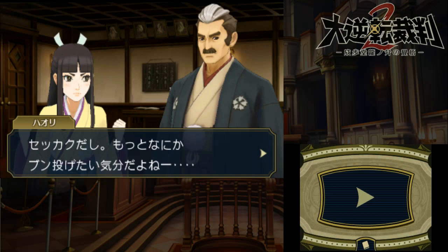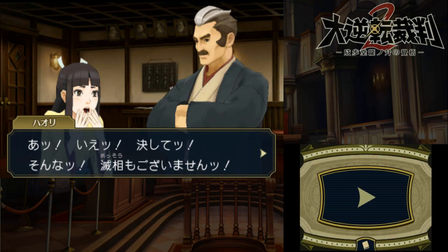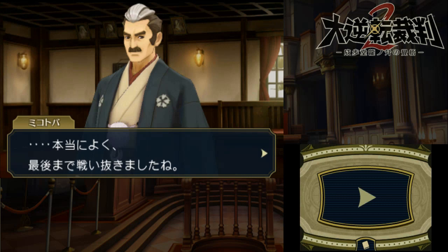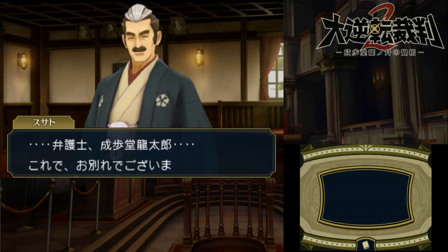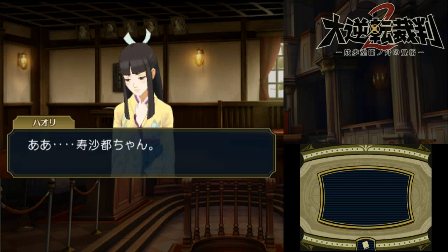Can we not toss Mikotova's dad? Don't look at me like that, Morasame-kun. Inconceivable! Harry-sama is finally smiling again. You fought valiantly to the very end. As your father, I'm very proud of you, Attorney Naruhota Ryotaro. Thank you very much — I owe it all to you, Father. Attorney Naruhota Ryotaro, this is where we say farewell. I shall return to being Mikatoba Susado. Susado-chan, I'm kind of disappointed now.